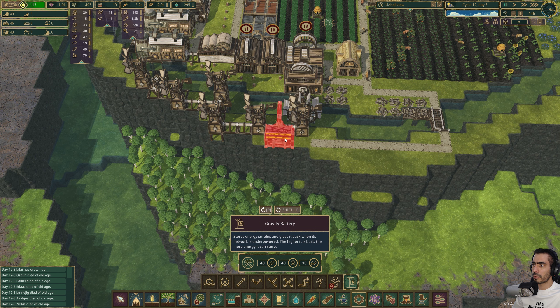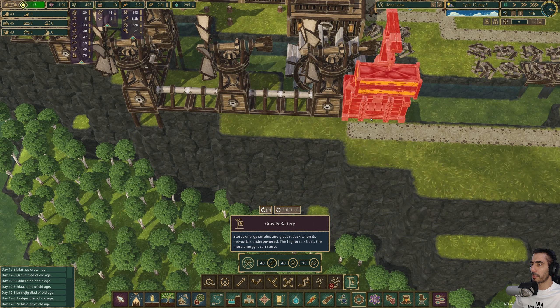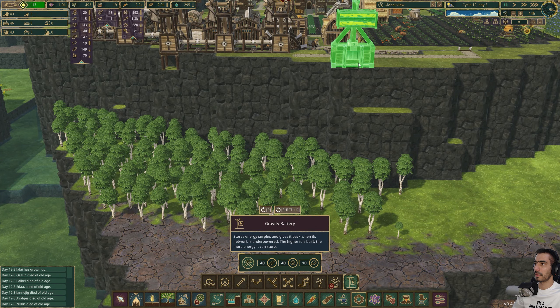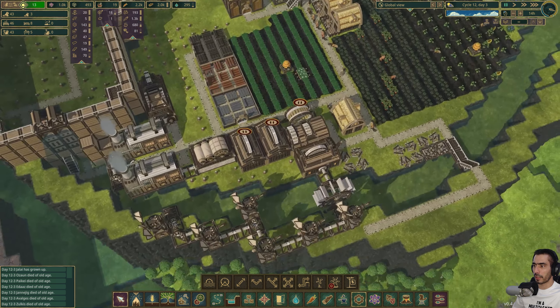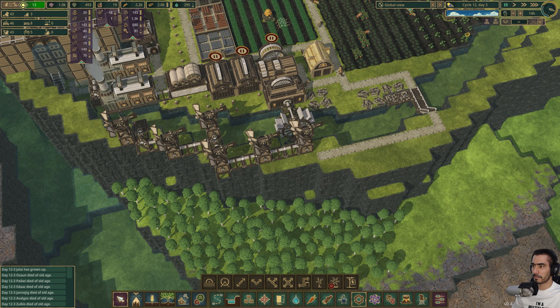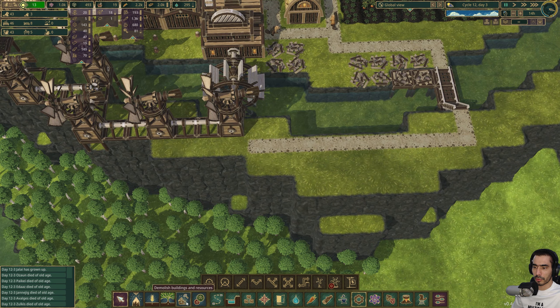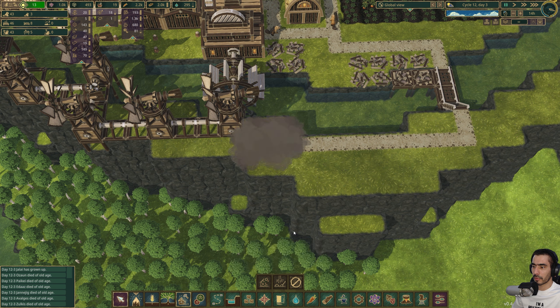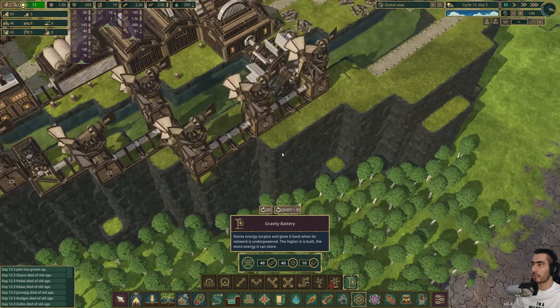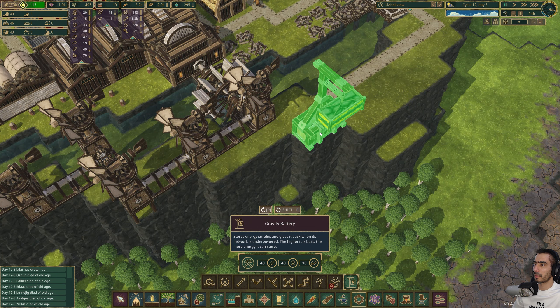Why is it red? Oh, it can't be placed right next to that structure. What if I do something like this - if I were to deconstruct this and place one here? So that's a battery.